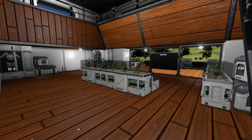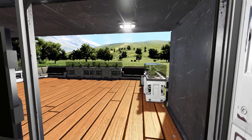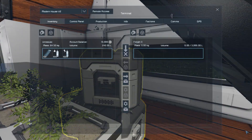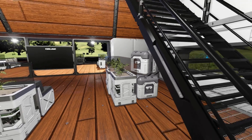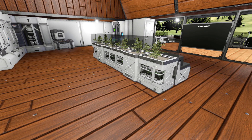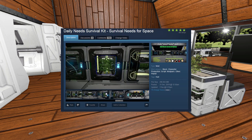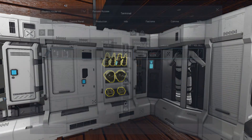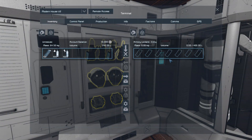Coming through one of these doors — they both go to the same place — we come to our recreation area where we've got our little sofas and a TV to watch stuff on. We've got a lovely view of the outside deck where you can see people sitting, maybe having a small party. We've got our planters around here and our freight crates which you can store stuff in. You could use a survival mod that adds food and water and store emergency supplies in there — I can highly recommend those survival mods, they add an extra layer of difficulty. On this side we've got our DLC locker and our armory locker.